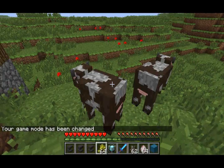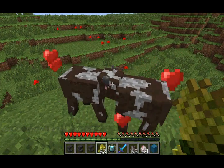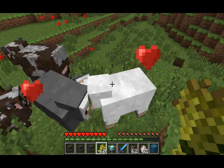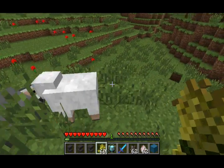Breeding mobs now gives you experience orbs. As you can see, I'm breeding two cows here, and there you go — I actually got some experience orbs from that. Trying it with some sheep, and there we go, I'm now at level one. So breeding animals now gives you experience orbs.